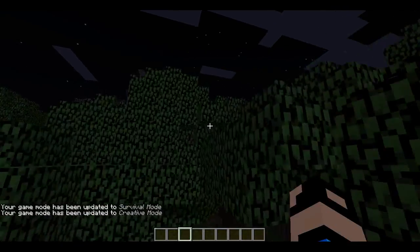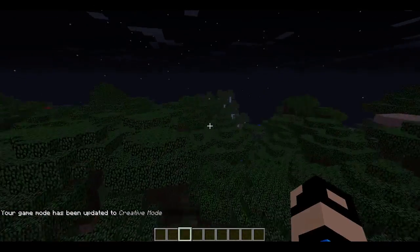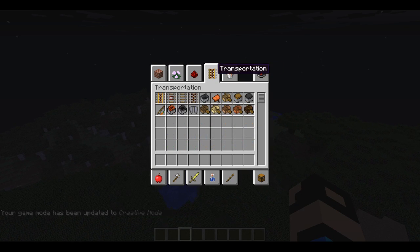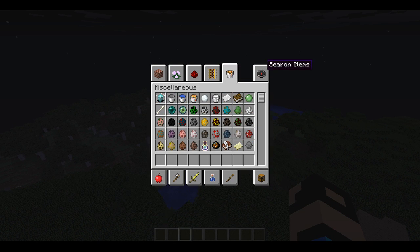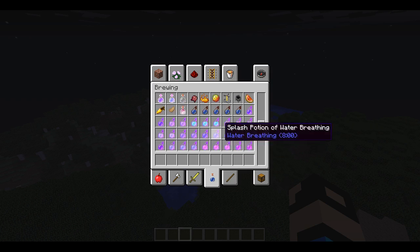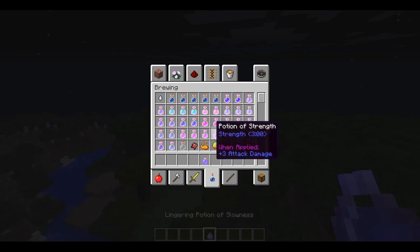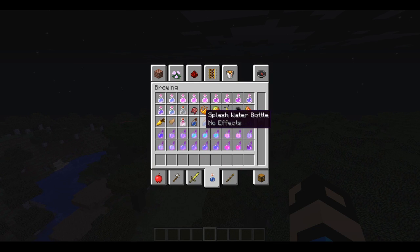I'm just going to have to get another one because we're going to die otherwise. We don't really want to die. That's new. I think that's the only thing new as I just showed you. Then we've got the potions, which when you throw them, they've got tops off now, which is a good design.